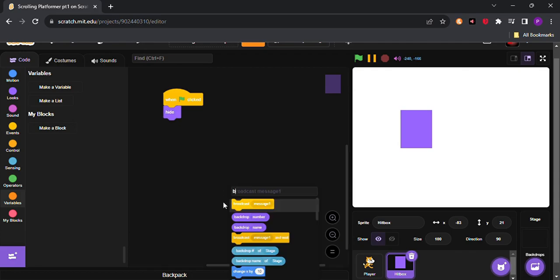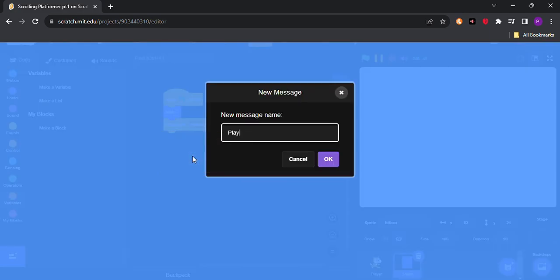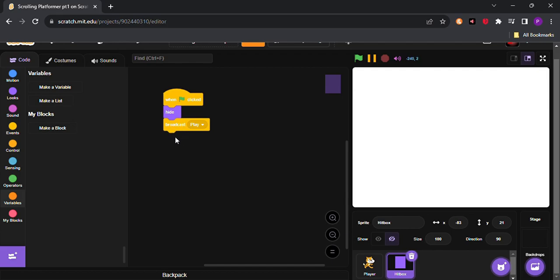We'll add some basic code: when flag clicked, hide, then broadcast the message 'play.' The reason for this broadcast is so that many of you making your own scrolling platformer can use it for a menu — a main interface to start the game, show high scores, etc. You can refer to my other games for this. In this project we won't have a menu; it's just for your reference. When I receive 'play', simply show first.